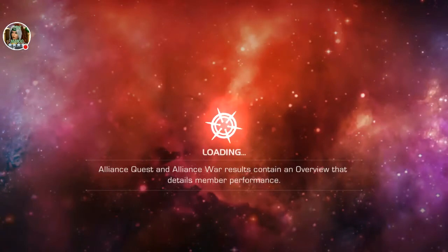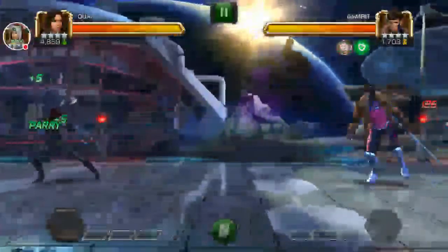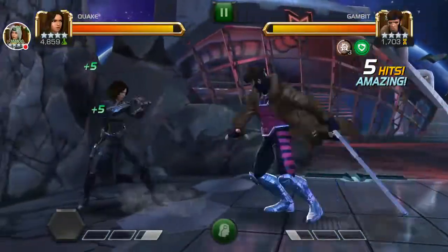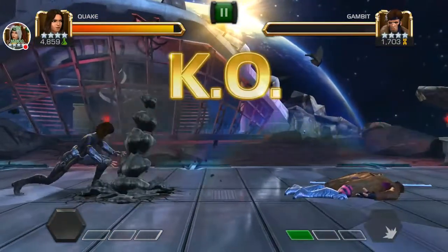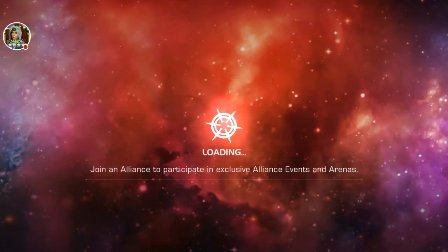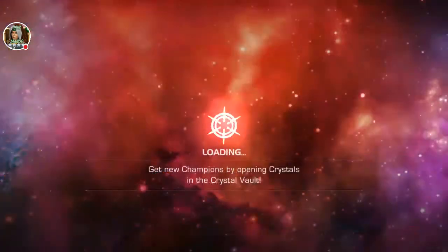I'm gonna show you guys exactly how to use her, especially versus Mordo. Mordo is one of the hardest champions to face - Nightcrawler and Mordo are like my toughest matchups. All you have to do is hold the armor break, push them away, and this gives you armor break. You hold it like this and it does stun - just keep holding and it basically kills them. Even if you have a four-star Quake at lower progression, you'll still be able to defeat easier champions.